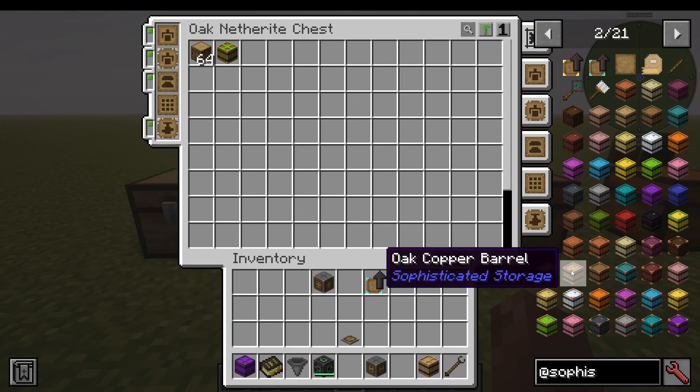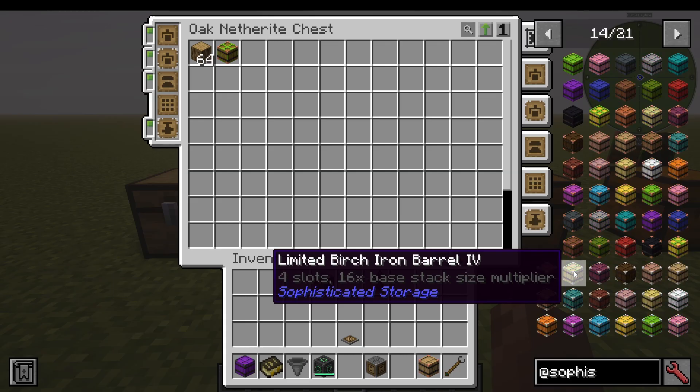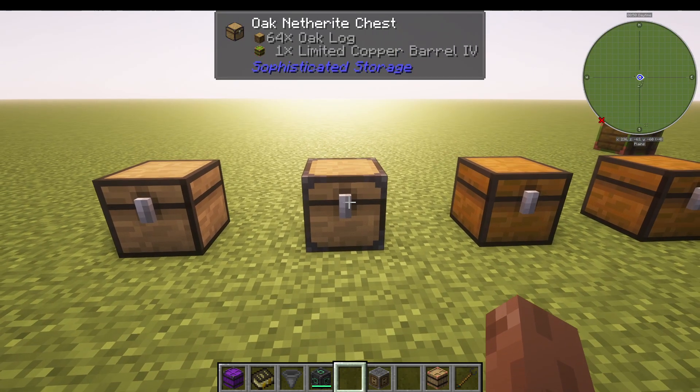And that is all the upgrades — that is everything you pretty much need to know about the Sophisticated Storage mod. It's quite simple. I do wish it had a few extra things like interfaces, like Applied Logistics or Refined Storage does. If you want something like that, I would recommend Tom's Storage — I have a video for it on my channel. And if you want a simple mod for transferring storage across dimensions, I would use the Tesseract mod; that's a really good one for keeping things simple. And that is the Sophisticated Storage mod.